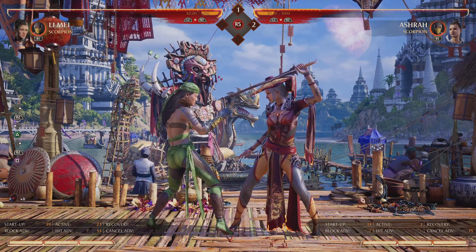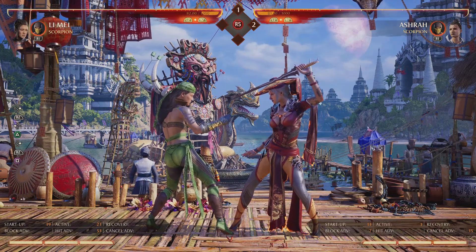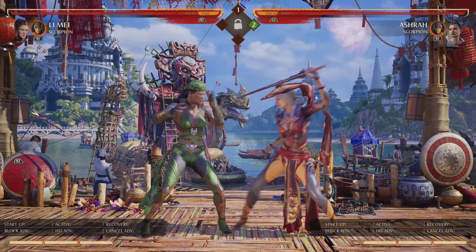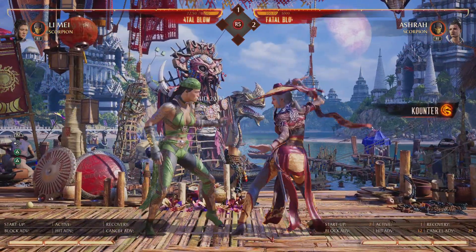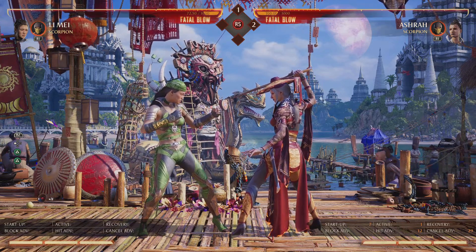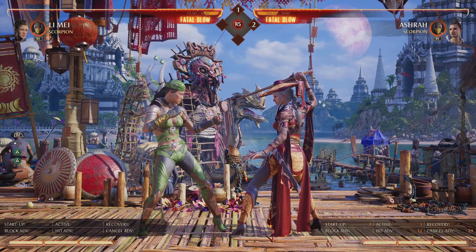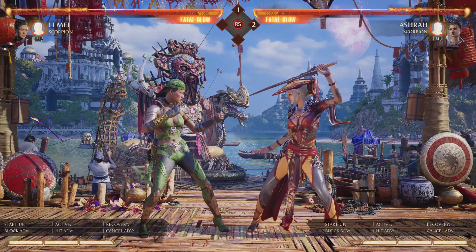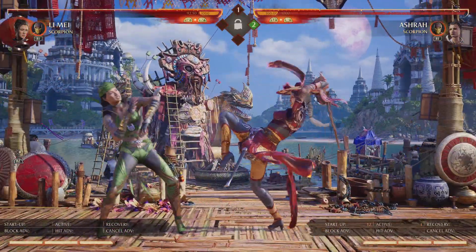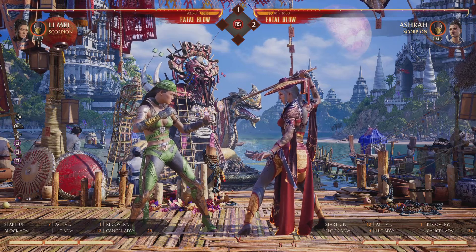Now, let's take her forward four mid — it's minus four on block. So if she goes to down one after that and I go to hit a mid, she's going to hit me every time, because her down one comes out faster than my back two. So in this situation, I can down one her first — I'm going to win every single time if I down one her first.